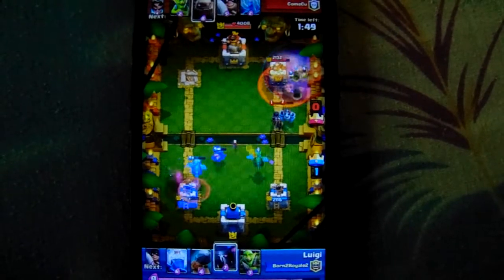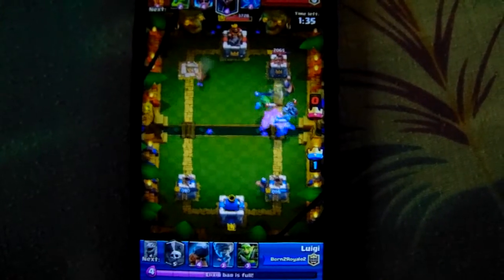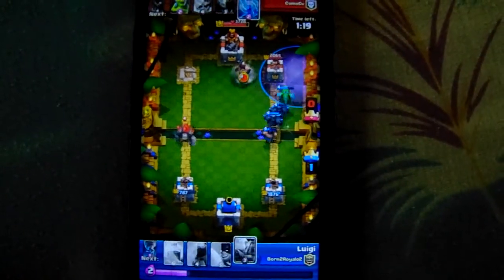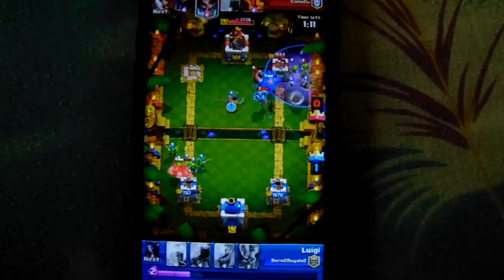Sadly I had a poison spell. If it wasn't for that poison spell, that tower would have gone down because of the graveyard. And then here we go — I defend with the P.E.K.K.A and the lightning spell. The lightning spell is so good. The rocket's not worth doing it because it seriously takes so long to reach and the area range is so small. Look at that — that counter push is so hard.